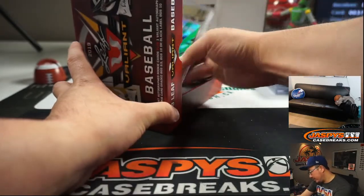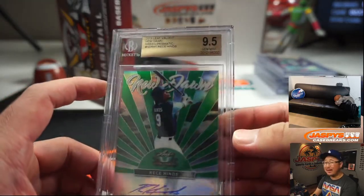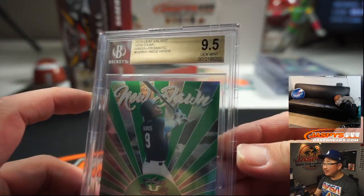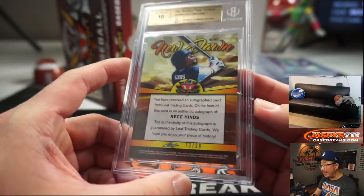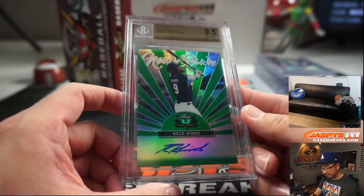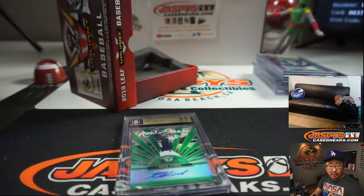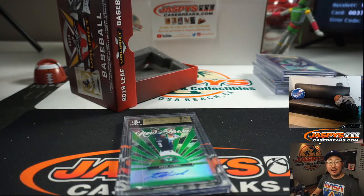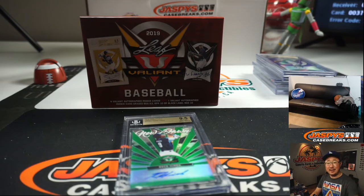And the final one is New Dawn Autograph, Reese Hines. I think Reese Hines is the Reds. Riley Green — Tiger. Reese Hines — Reds. 9, 5, 10 is the grade. 73 out of 99. This Reese Hines will go to Ed Aaron. Nice break for Ed as well. And there you have it, boys and girls. Thanks for watching, thanks for breaking with us. That was 2019 Leaf Valiant Baseball random player break number two. I'm Joe. I'll see you next time. Bye-bye.